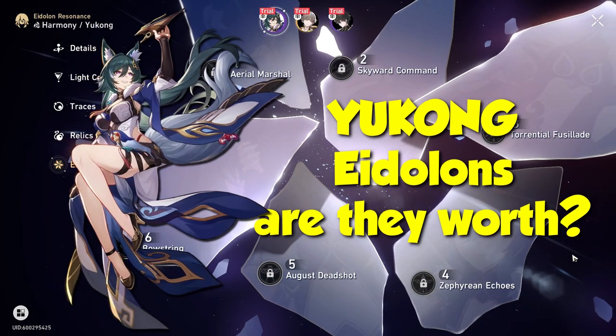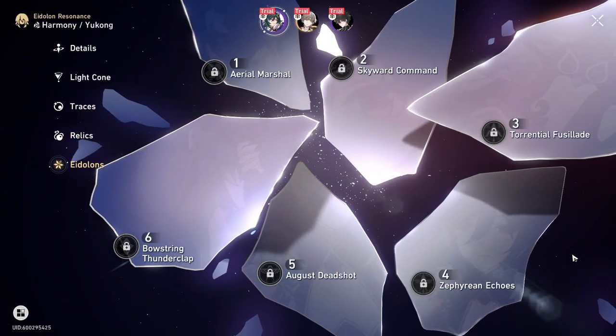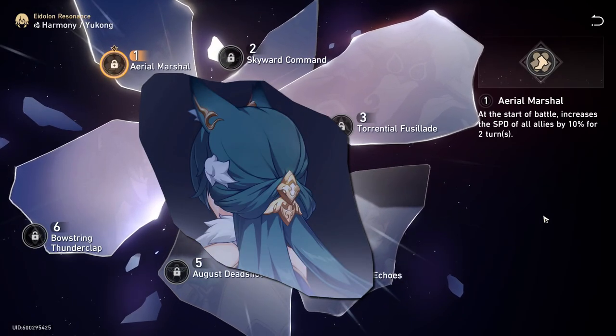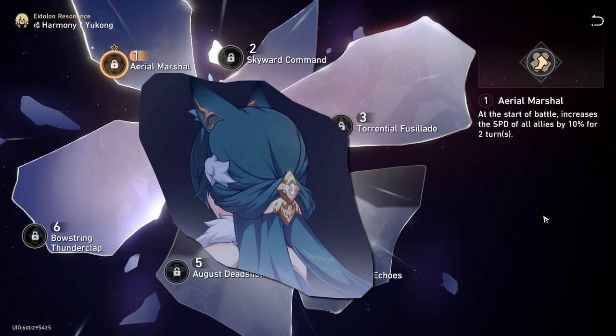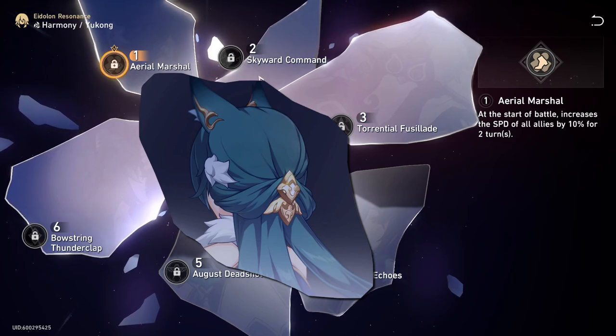Now let's talk about Yukong's Eidolons. She is very solid at E0, but her Eidolons do add value, as most four stars do. Her first Eidolon, the Aerial Marshall, at the start of the battle increases the speed of all allies by 10% for two turns — including herself. Just a nice little buff, nothing too crazy.